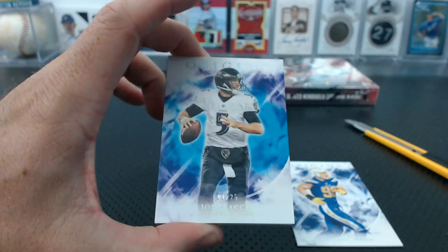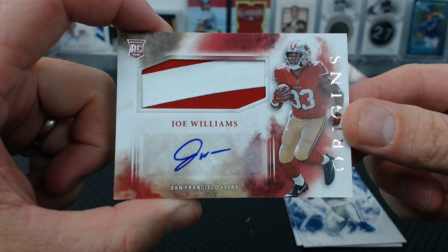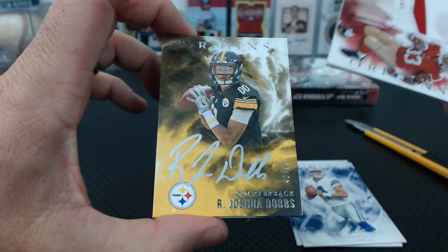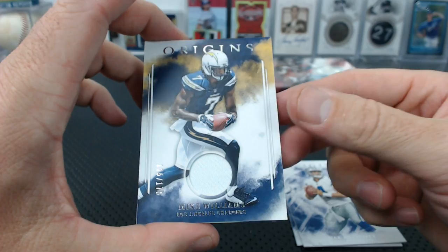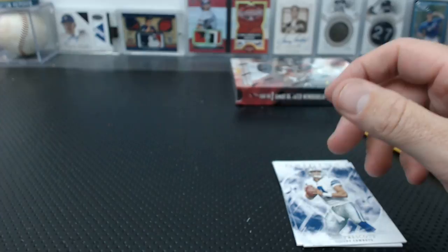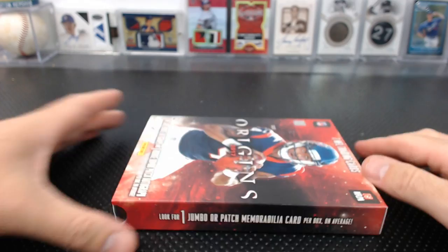Joey Bosa, Kirk Cousins to 299, Joe Flacco to 25, Dak Prescott base, Joe Williams — he's back, Niners again. Monitor all Breaks. And Josh Dobbs to 99, silver ink — two silver inks and a gold ink in this case. Tim, Steelers racking up the hits. And Mike Williams patch to 175 for the Chargers. Is Mike Williams going to play this year? I forgot — I didn't hear an update on that.